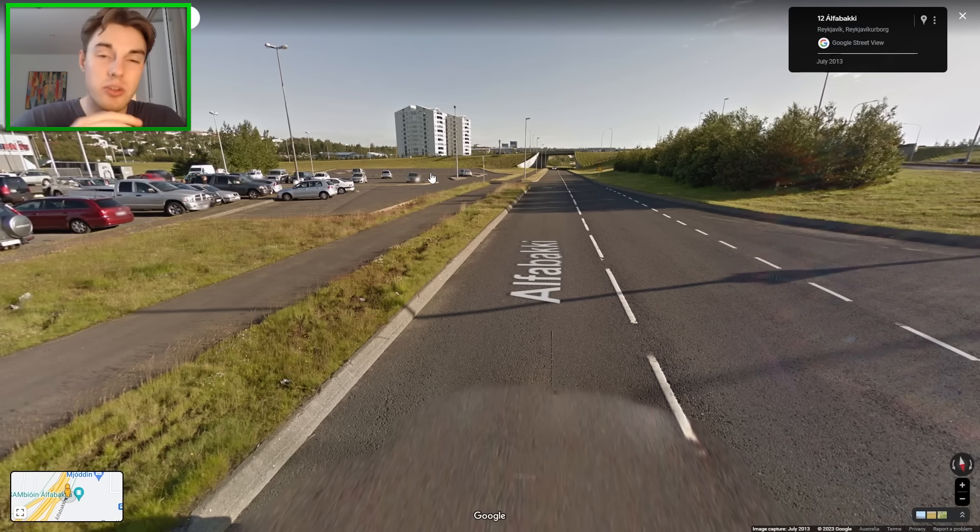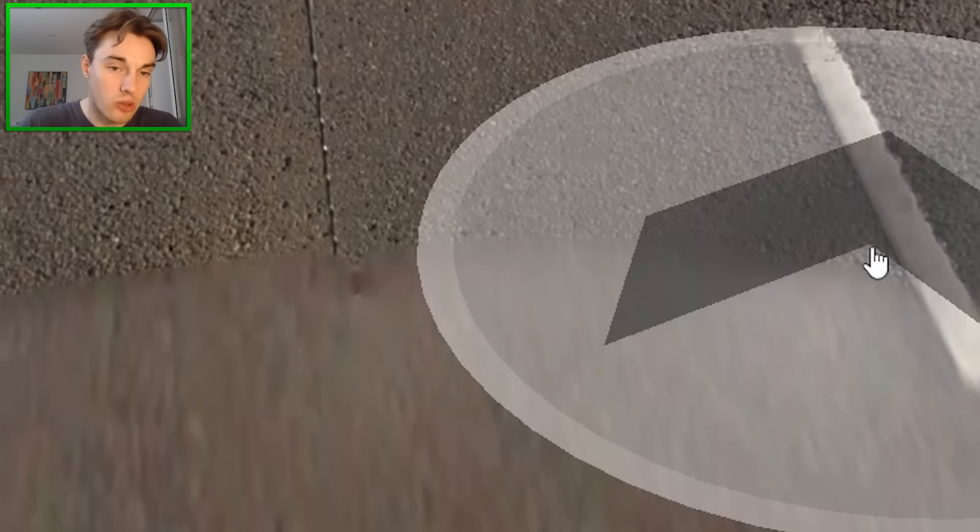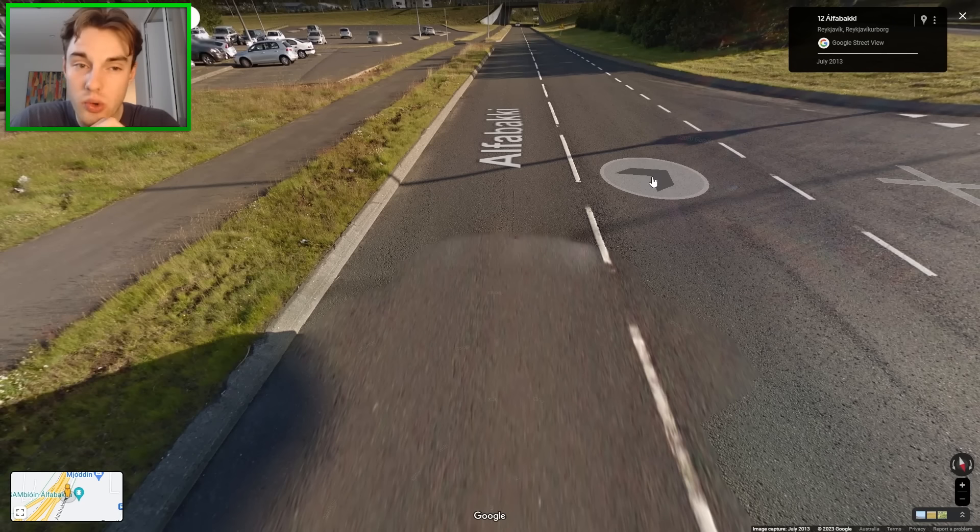Finally, we have Iceland, which is very recognizable because the only Google car they drove there is a white Google car with a long antenna. So if you're ever not quite sure, turn around, check if you have that car, and you should be golden.